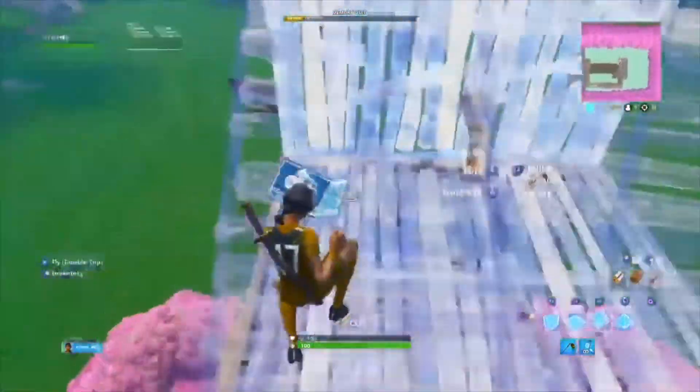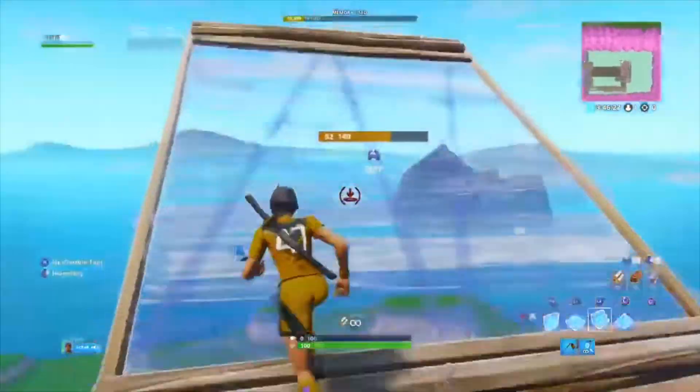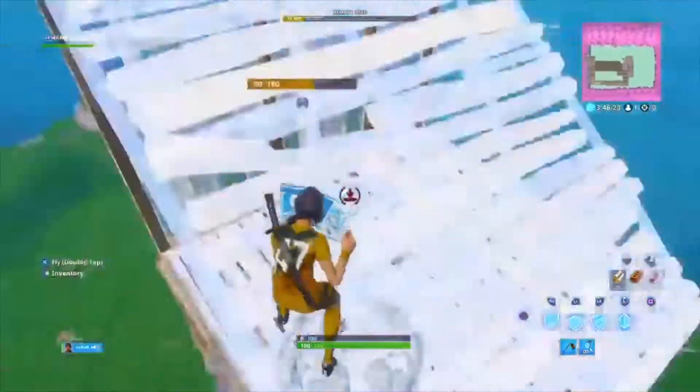If you want to practice, the best thing you can do is turn off jump fatigue on your island and just keep doing them. Make sure you're towards the top of your stair when you're doing them, because that keeps the momentum up way faster.